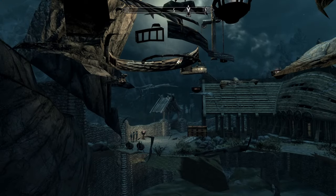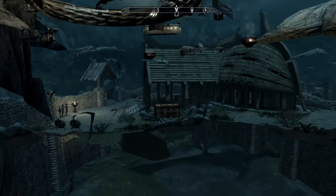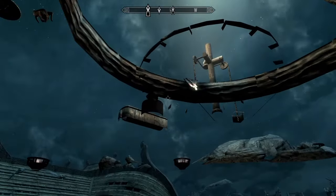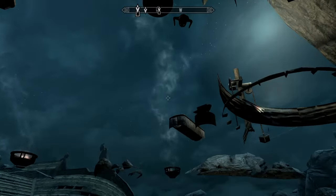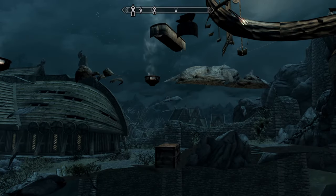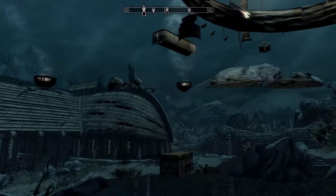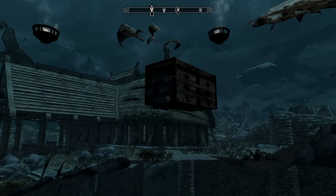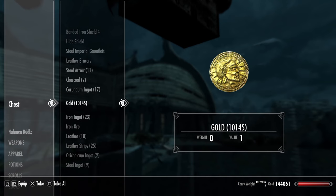Now here is the glitch — this is the main money, weapons, and whatever you want. This is the Skyforge merchant's chest — this is what he sells. Let me explain real quick: the Skyforge merchant is usually in this area 24/7, and this is his chest. Now, he will not always have 10,000 gold — that's just a mod I've installed. He'll usually have around 1,000 gold, which is still a good amount for players who are new.